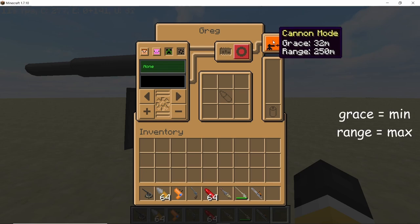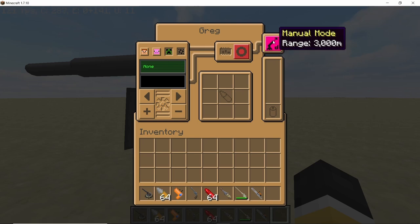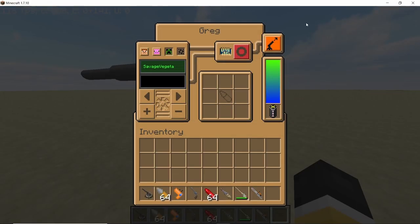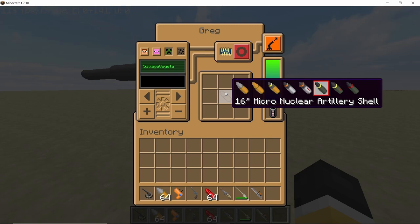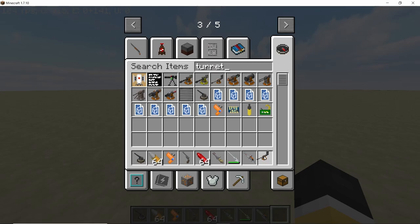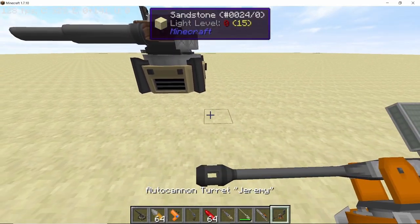The three modes are artillery mode, cannon mode, and manual mode. Each mode has its minimum and maximum range, but with a max range of 3000 blocks this turret has the biggest range out of all turrets in Nuclear Attack mod. One interesting change is that when you hover over the ammunition section the turret will show you every ammunition it can take, and this applies to every turret in the mod now.